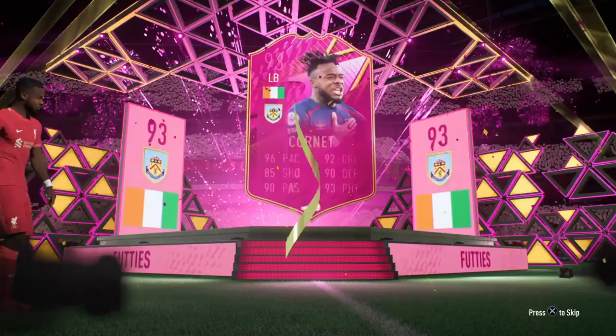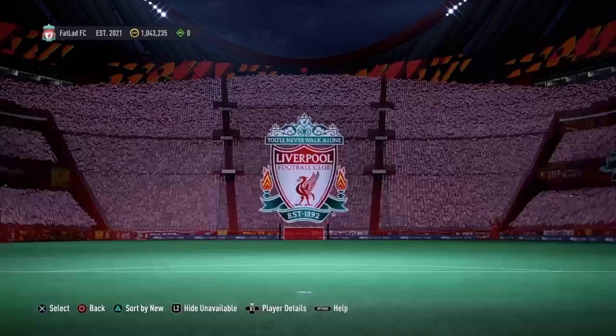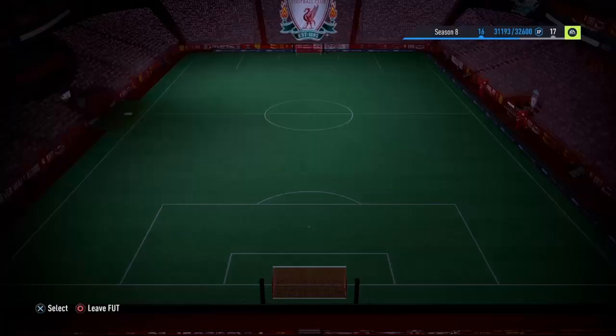Foodie's favourite, Cornet. It's now done and ready to go into the club. Looks like a great card — very excited to use him, I have to say. We'll see how we get on with him. In the club he goes, and we'll test him out. We'll stick him in the team now and test him out over the next set of games.